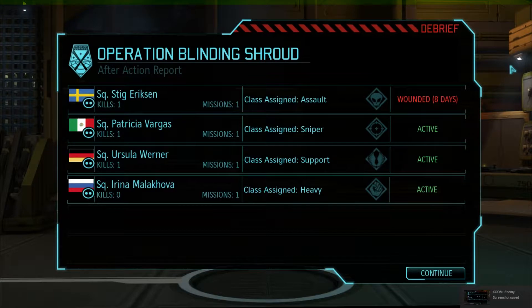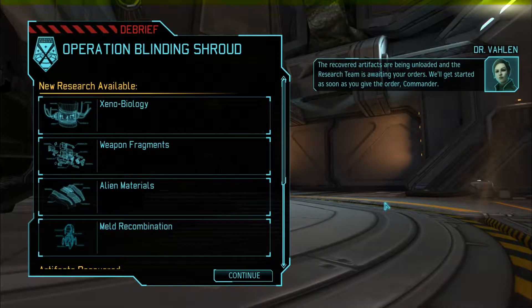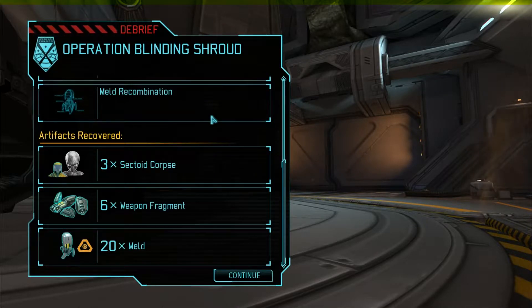Continuing where we left off. Operation Blinding Shroud: new research available. Scene of biology, weapon fragments, alien materials, melt recombination artifacts recovered — three sector corpses, six weapon fragments, and twenty melt.